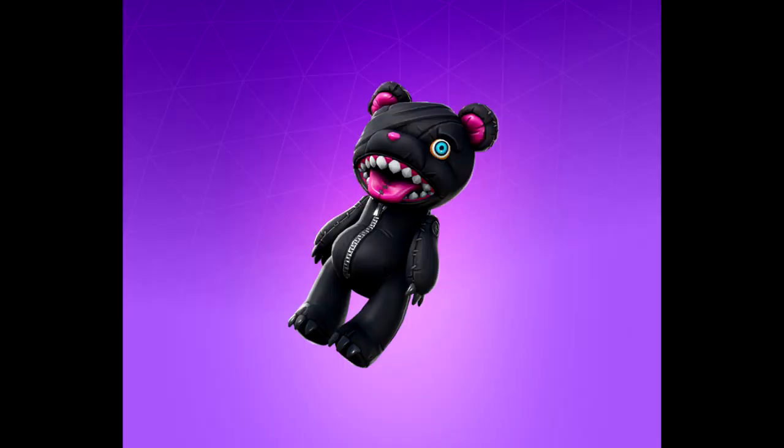And our number 1 back bling is Stitches. So — number 4 is the Tormented Bunny. This is like a tormented teddy bear. It came with a lace skin, which is pretty ugly, like really ugly, but the back bling is good. I would get the skin just for the back bling. It would probably go great with one of the Cuddle Team Leaders — either Cuddle Team Leader or Spooky Team Leader. It's just my favorite back bling.